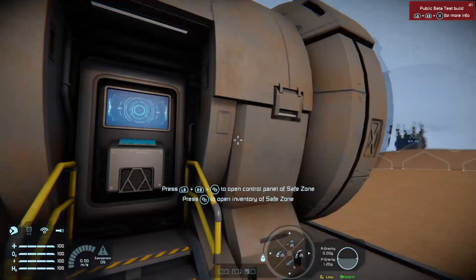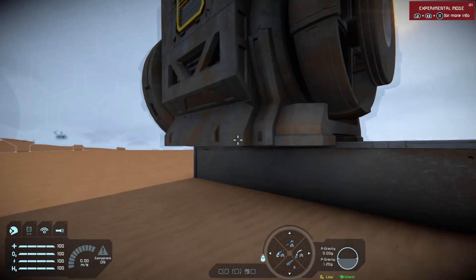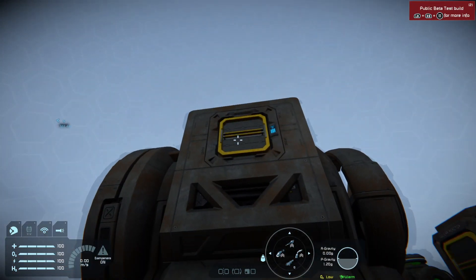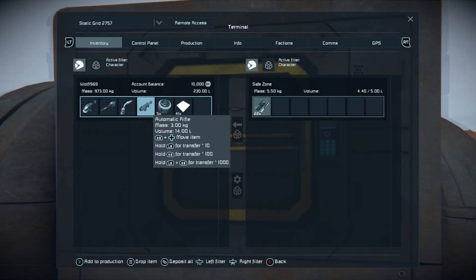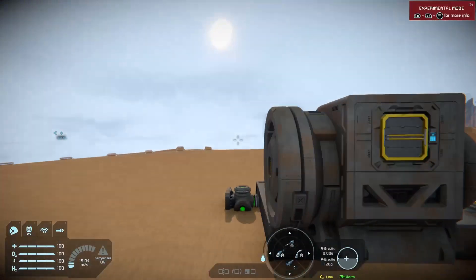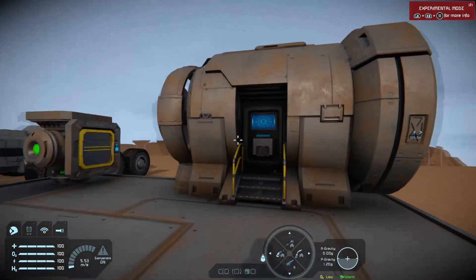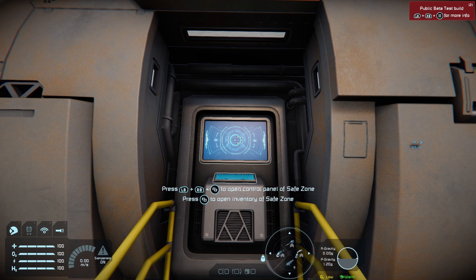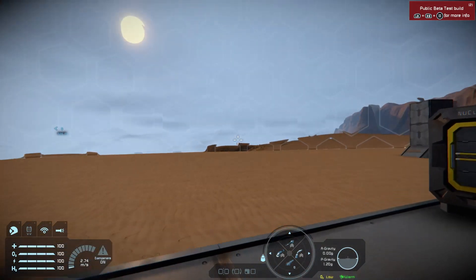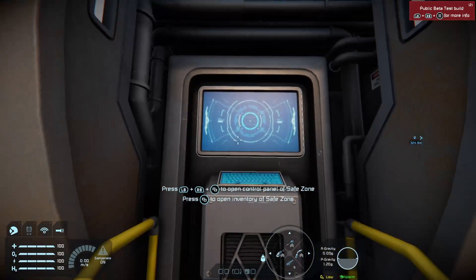Safe zone. First thing with a safe zone you're going to need zone chips. Safe zones have two ports — one underneath, one at the back. Now in here you're going to stuff your zone chips. Zone chips cannot be manufactured. They can be summoned in using the spawn menu by an admin or they can be bought from NPC trading stations — those neutral white ones you'll see.